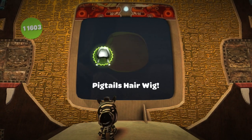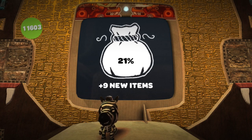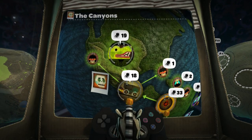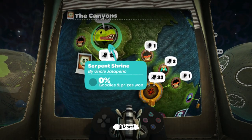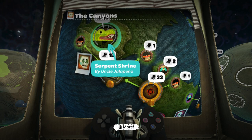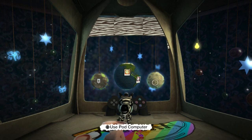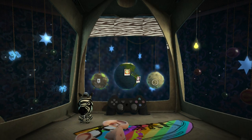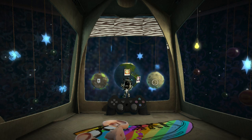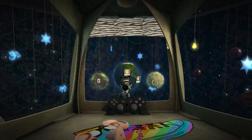Hooray! That was pretty good — very, very long, both levels, but we survived it. We survived some of the treacheries put in front of us from Uncle Jalapeno's Canyons area. Next episode we'll be doing the Serpent Shrine by Uncle Jalapeno — a pretty difficult one I know. Thank you guys so much for watching. If you enjoyed this video please consider giving it a like, a comment, a favorite — I really, really appreciate it. Hope to see you guys next time. Bye bye.